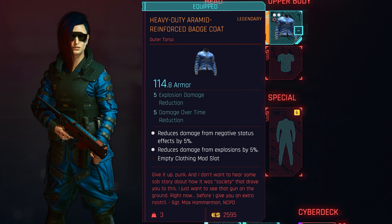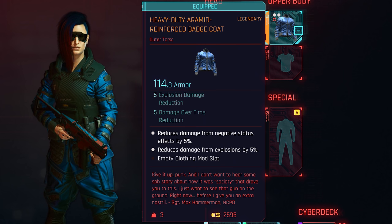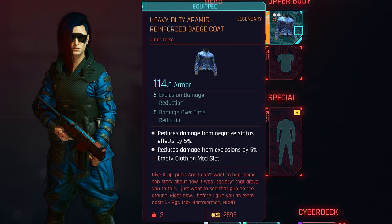For me this had an armor rating of 114.8. On this character I went with three mod slots rather than rerolling for four. It reduces damage from negative status effects by 5% and reduces damage from explosions by 5%, with one empty mod slot.